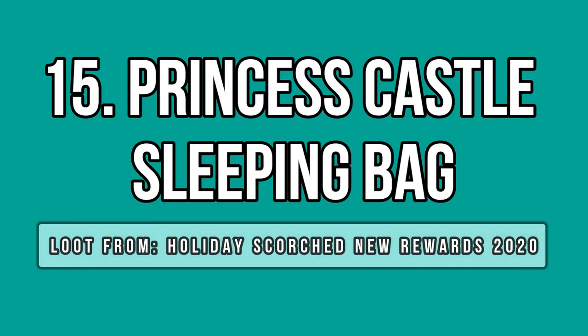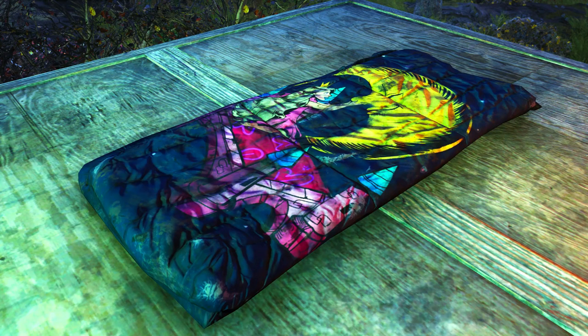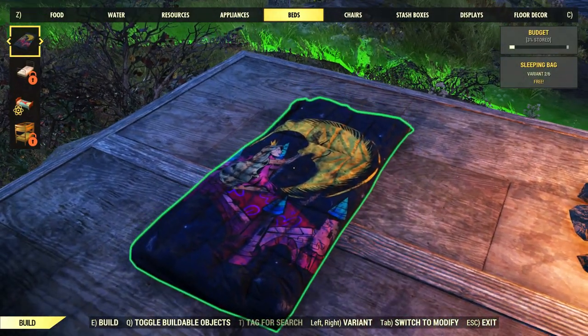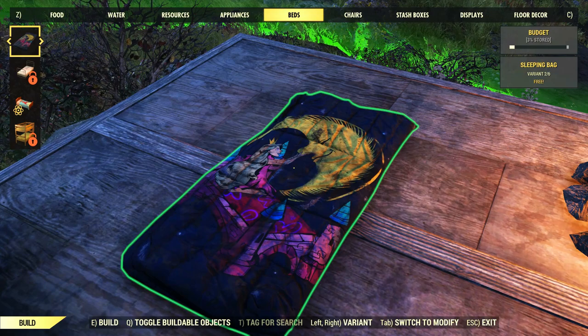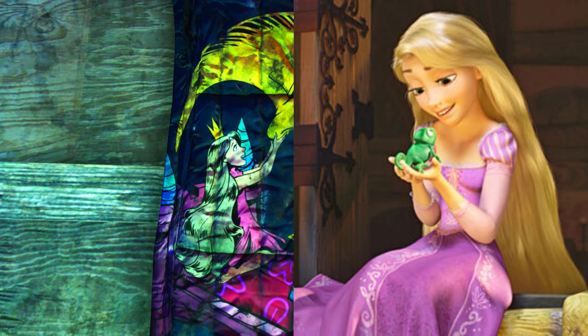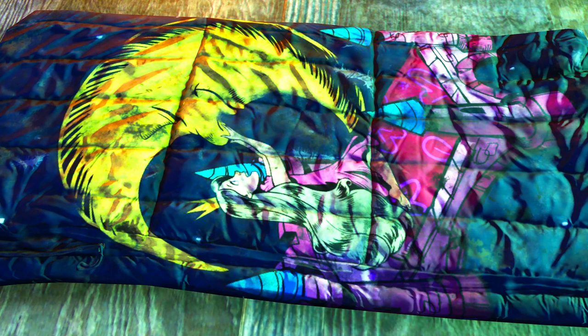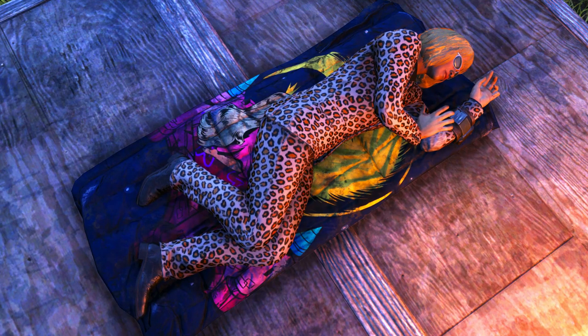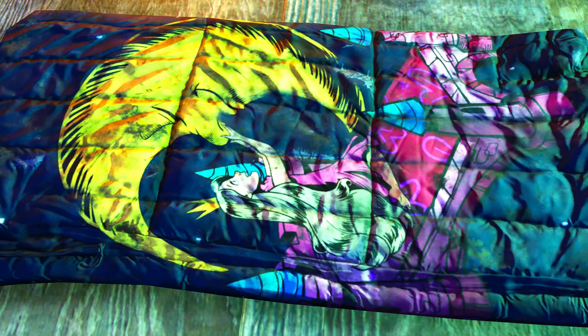Talking about such princess items, there is another sleeping bag that comes straight from Disney World — or at least it looks like it. The princess castle sleeping bag features some awesome artwork with a dark background and a princess sitting on her bed, which looks very similar to Rapunzel from Tangled. I wonder if Bethesda bought some sort of copyright or if it just looks really similar to that specific Disney princess. Anyway, this sleeping bag is really pretty — the art is amazing and it could even serve as a decor item or carpet.